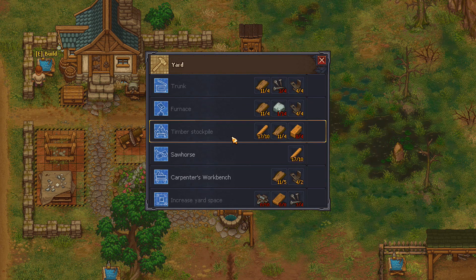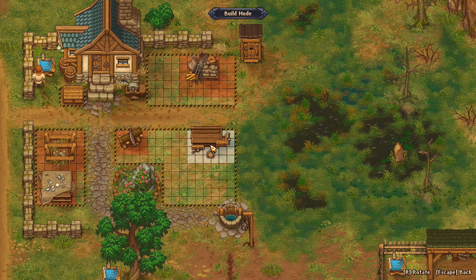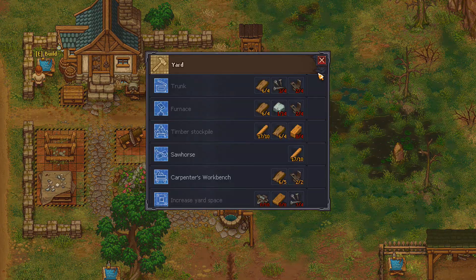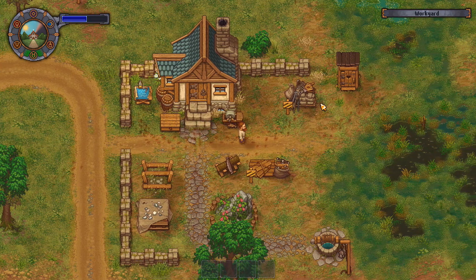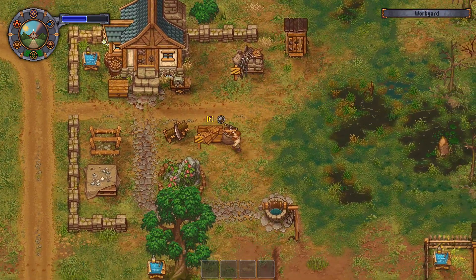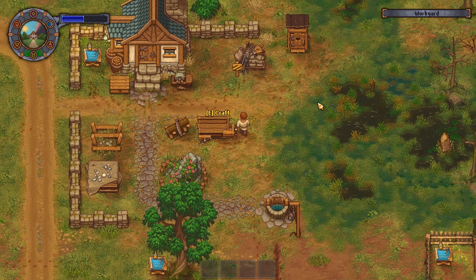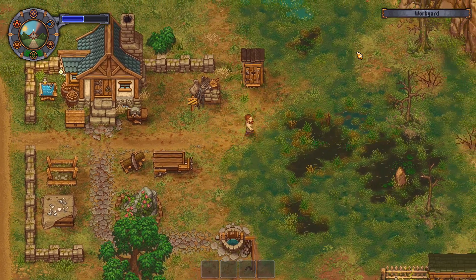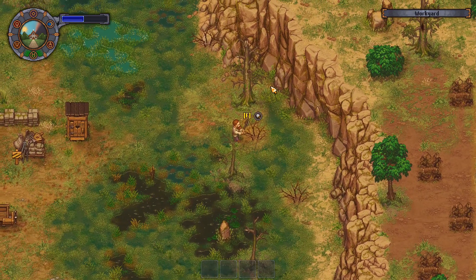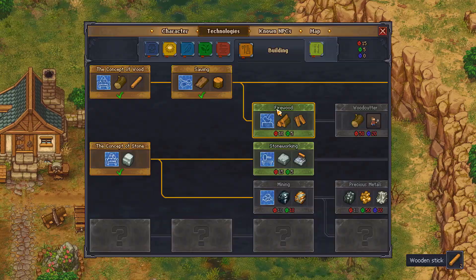I do not need a trunk — I have that, have that. Carpenter's bench, I do need. I wish I could rotate, I don't know how. I even looked in settings, did not find anything. We are missing something. I need to unlock a skill — I can't really do this. I need firewood, so I need green. Let's try to find a green ore. I need to unlock firewood.